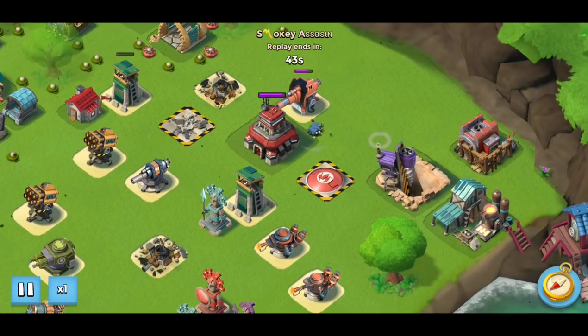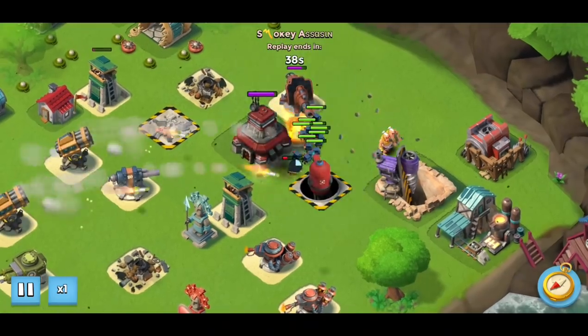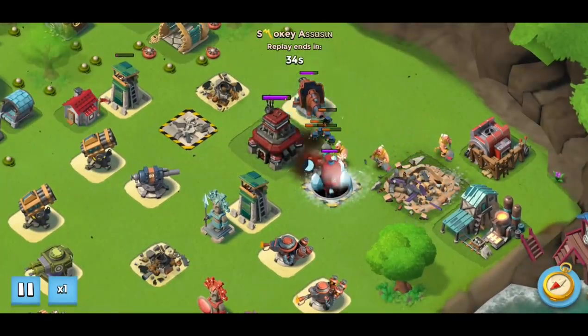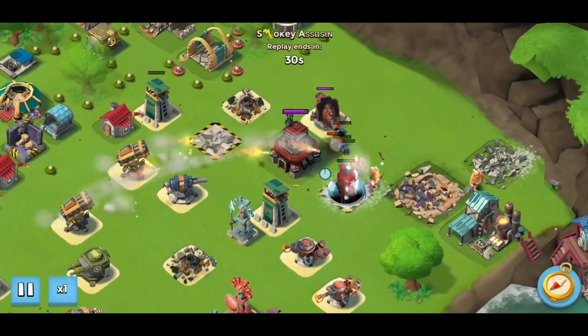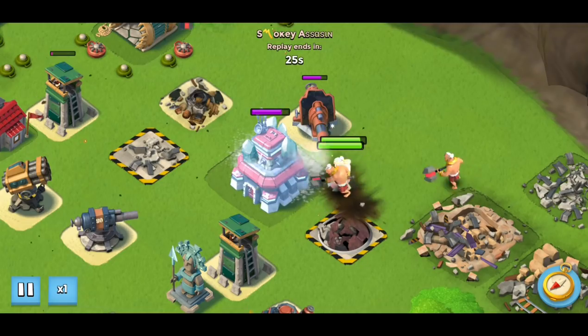We drop a box of critters on the hot pot to get it popped, followed by a couple of super warriors and then a shock. The super warriors take out the stone quarry first and then come around for the hot pot, which is fine. Then they split up and go to the core — you can see that boom cannon is still an issue.